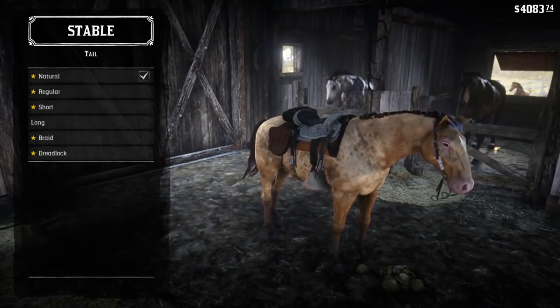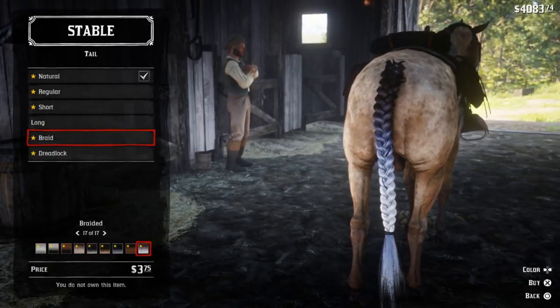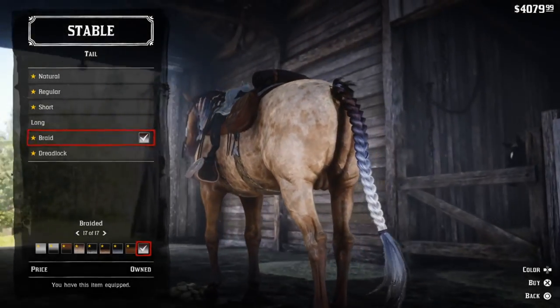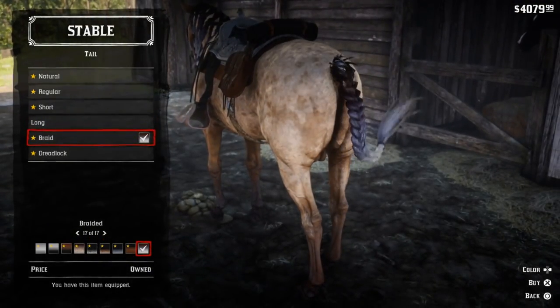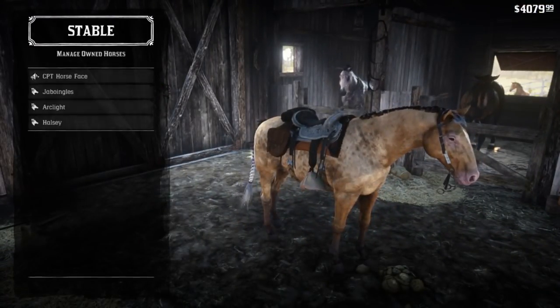So we've got braids there, and then for the tail we're going to do a simple braid as well. It is a boy, ladies and gentlemen. Let's go ahead and take this thing for a spin, and we'll see if we can actually compare it to the Arabian for you guys.